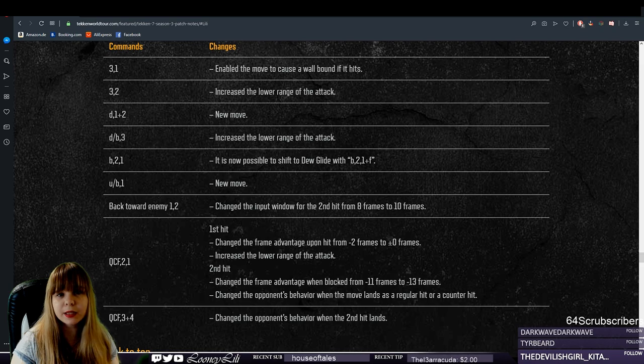Down 1+2 will most likely be her power crush, and back 1 will most likely be her old back 1. Unless they buff the hitbox or the frames on this new version, I don't see this move as being a game-breaking addition to her — unless it's going to be a safe normal hit launcher, but I don't think that's going to be the case. It seems to me like Namco doesn't want Lily to have really strong fundamental tools, and definitely not a normal hit launcher.